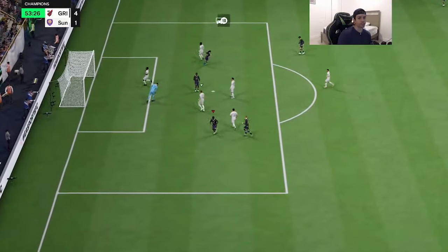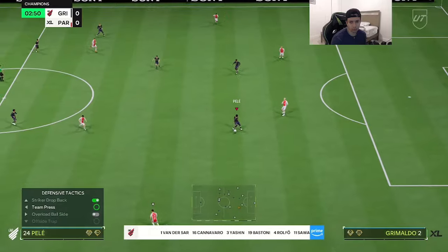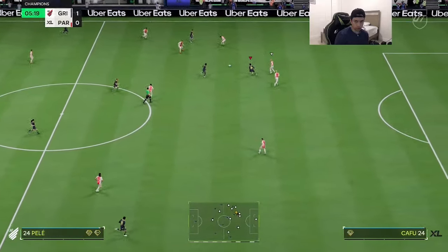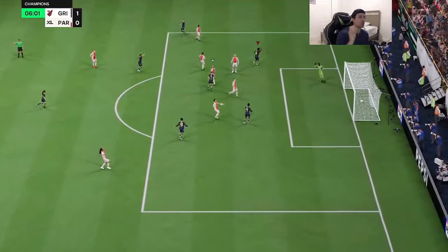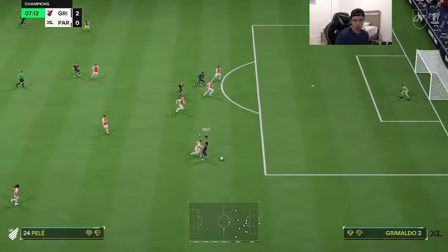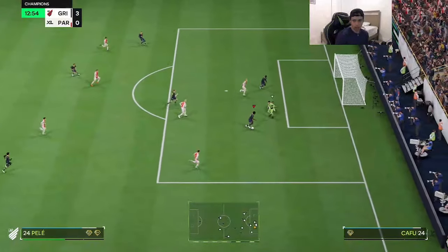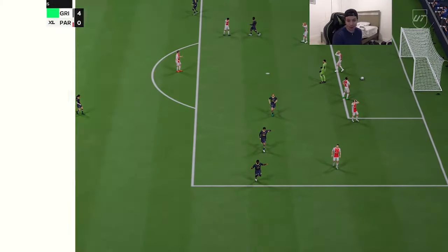This man cannot guard Pelé — great finish once again. Little power shot, beautiful finish. He does have power shot on basic so we take that, and this guy is most likely going to quit. That was a nice step over — his step overs are very clean. Great reverse elastico, little shot cancel, cook the CB, just way too easy. Step over, little shot cancel near post — the play is just way too clean with the weak foot.